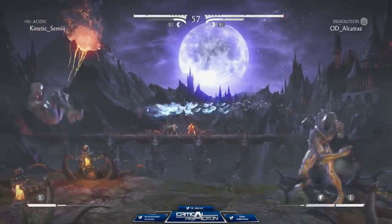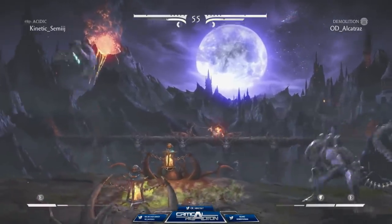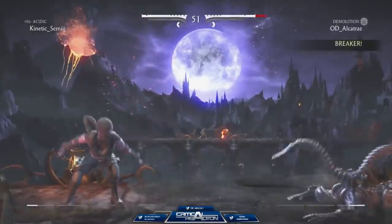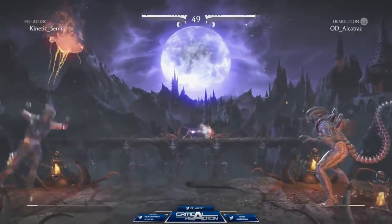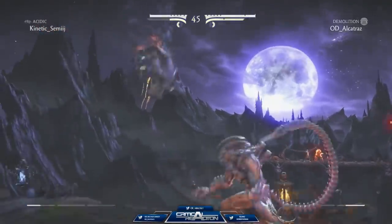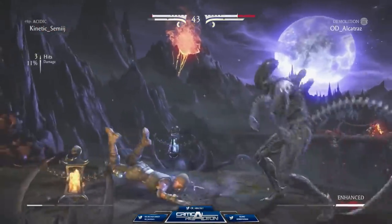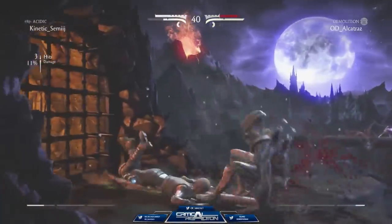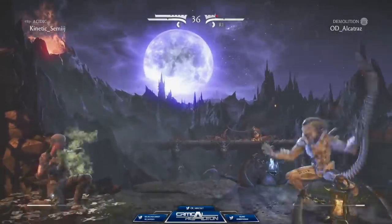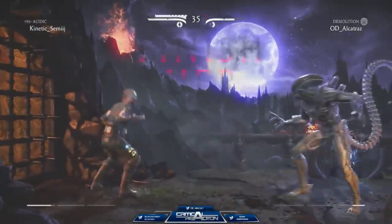Let's see what Semi-J is gonna do. Just gonna keep stunning him out, I like it. Very nice — that tailflip actually has a lot of range, I really like it. He's using it on reaction to her throwing a grenade. I really like it. Nice read. What's gonna happen? Just spitting him out. Nice punish here.